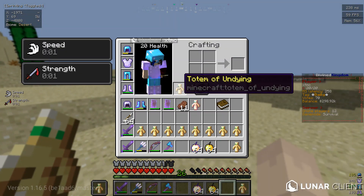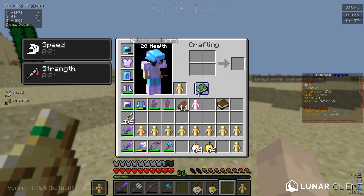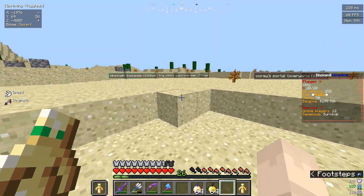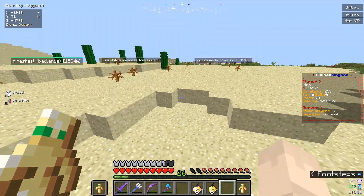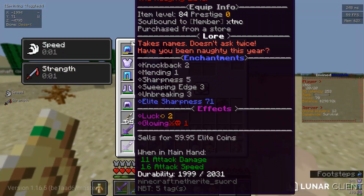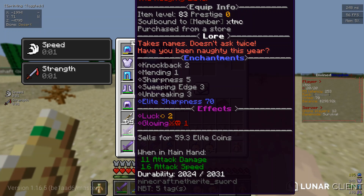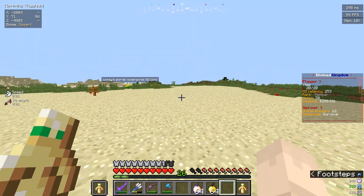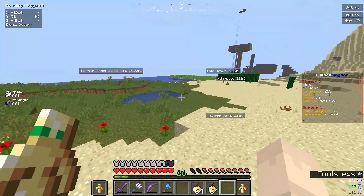I usually bring 10 Totems of Undying with me, or more sometimes — I wouldn't reckon I'm bringing more than 10. So, what does Santa drop? From my knowledge, Santa drops one of these swords, usually the Naughty Lister. He's a level 75 boss, just like every single other elf.